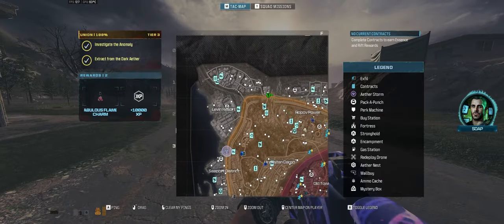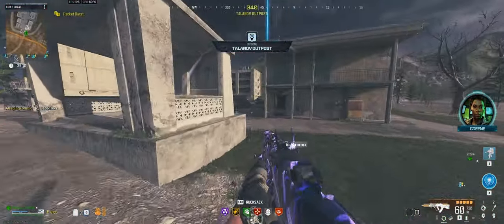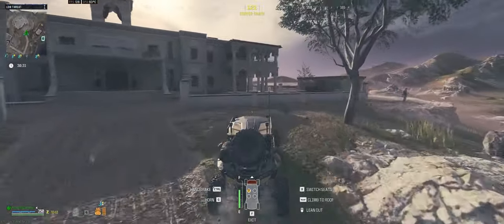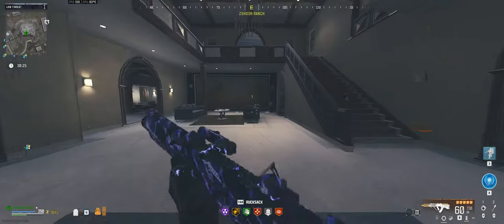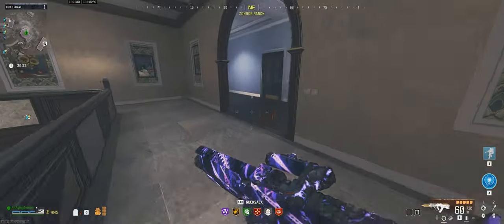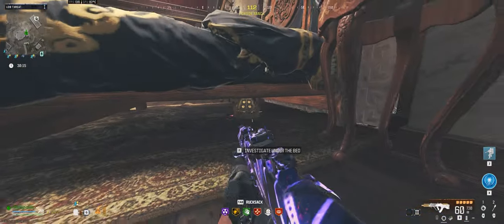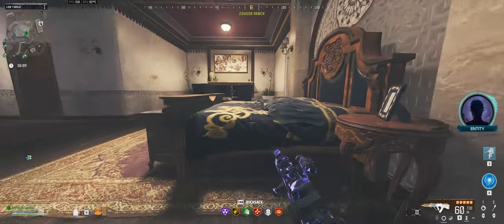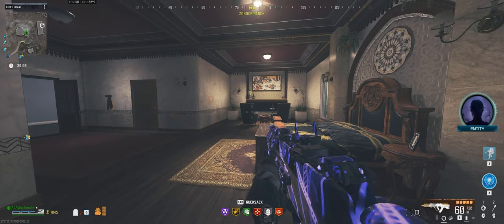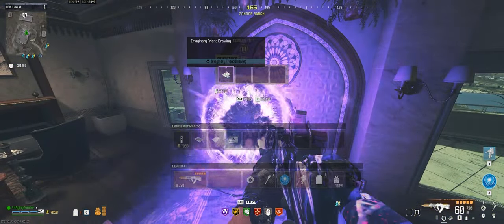The last one is going to be over at this ranch here - so we'll head over to the manor. You come upstairs here. I could have sworn with Death Perception you should see footsteps on the ground, but for some reason I'm not seeing them. But under this bed here - there's the little object - interact with it. And boom, there we have it: the imaginary friend drawing.